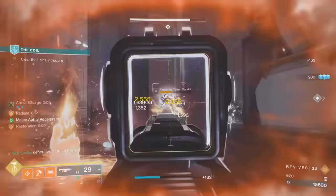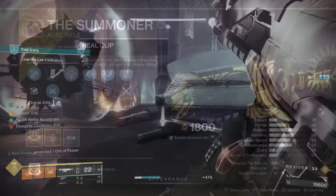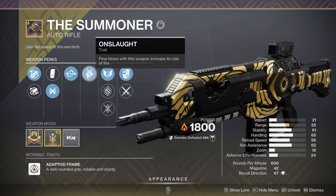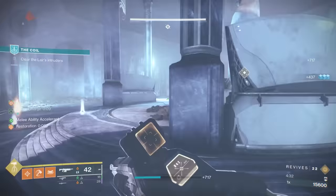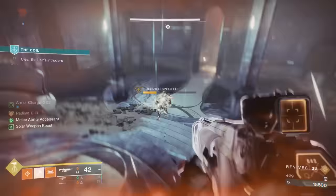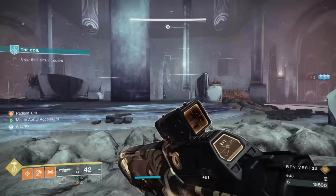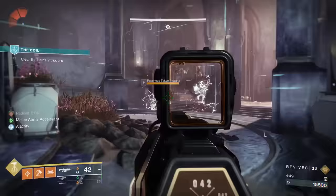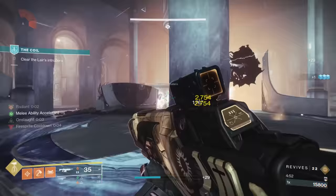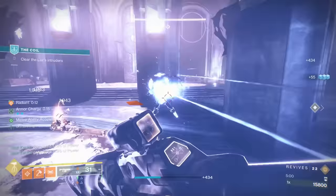So just with Heal Clip in the left column and its recent buff, this is already insane. But then in the right column we have Onslaught, just added back to random rolls this season. Onslaught is performing incredibly well in the meta — get a kill, increase rate of fire, stacks up to x3. From damage testing I did in a previous video on the Breakneck auto rifle, it's roughly equivalent to a 40% damage increase on your gun, expressed as rate of fire rather than a flat damage boost.